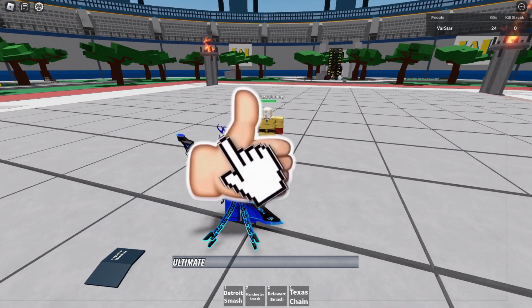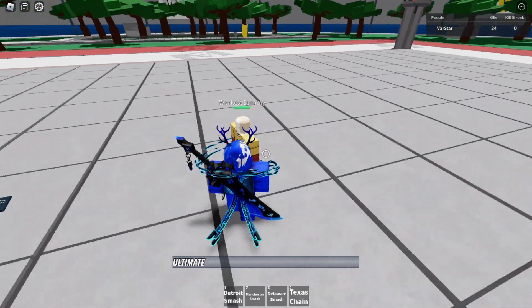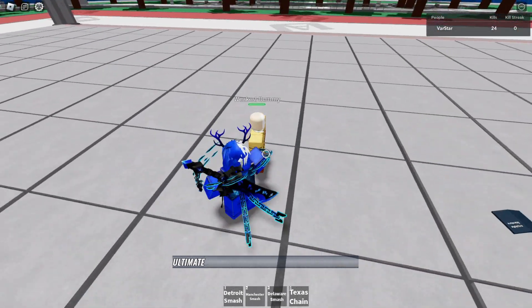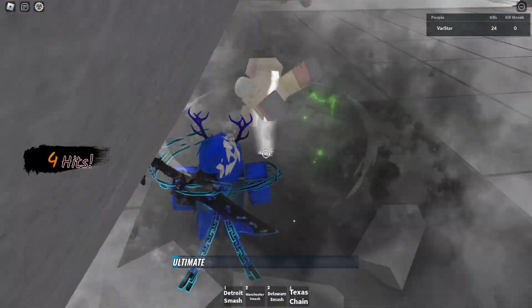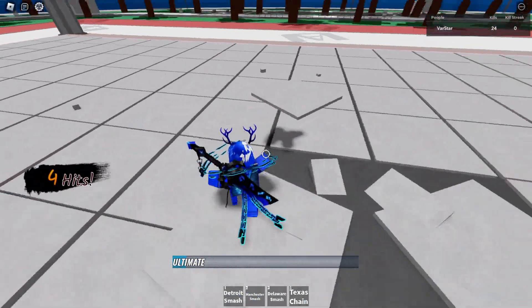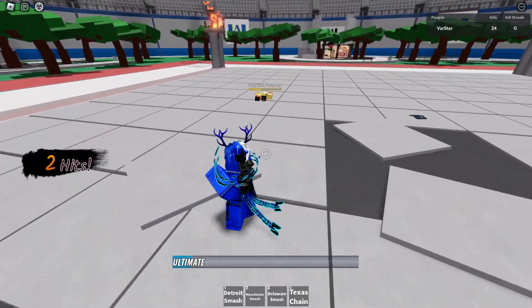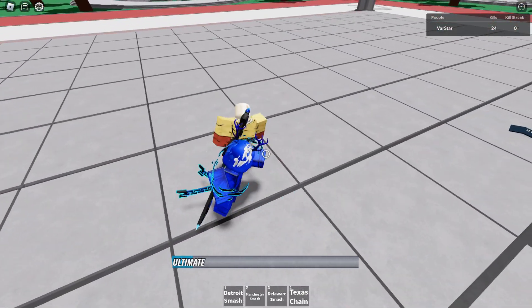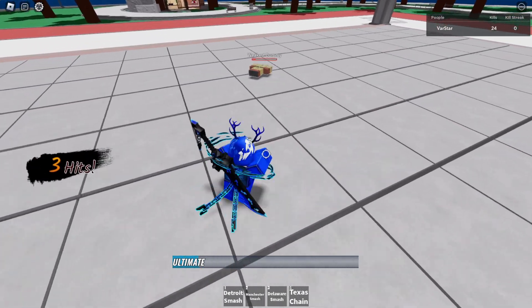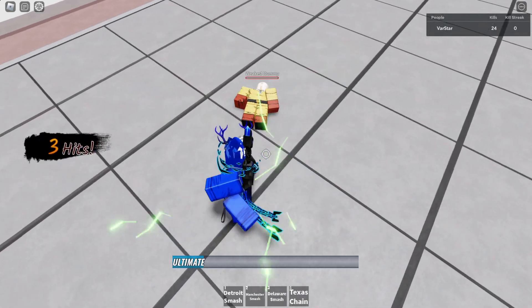The next step is go to this dummy. If you just want to start learning, just try to do some combos or something. But if you want to hit him faster you just have to hold the punch button. And sometimes the third punch might just do that, so you won't be able to do anything but two punches.